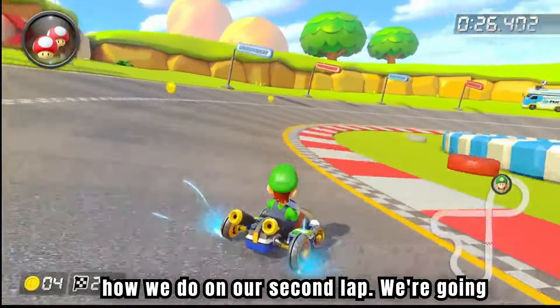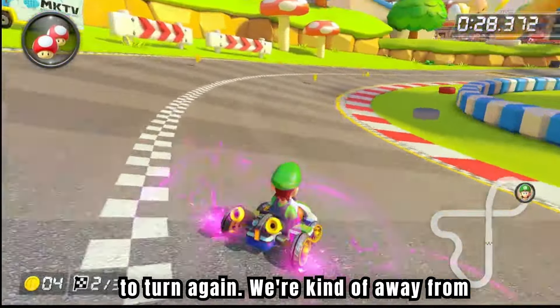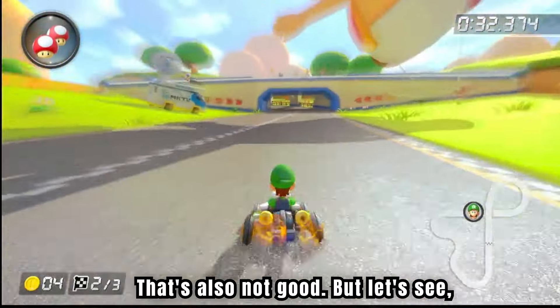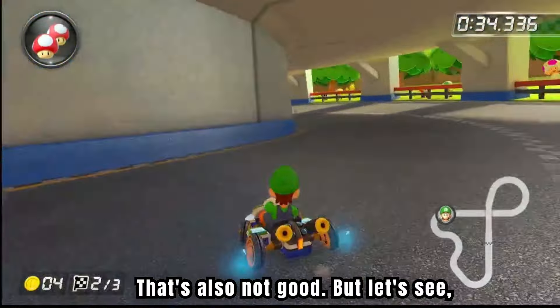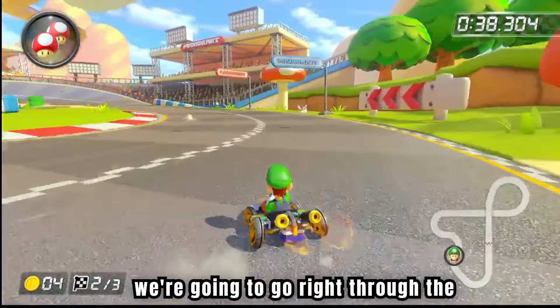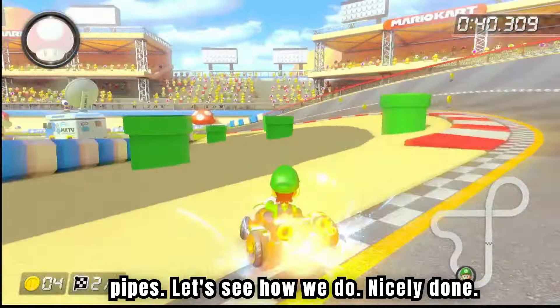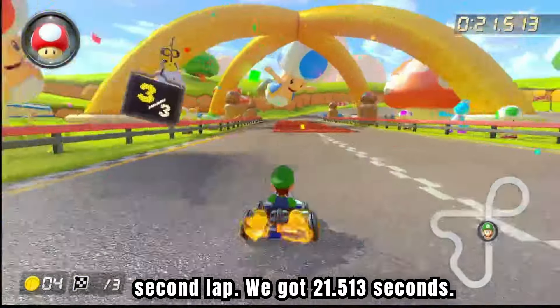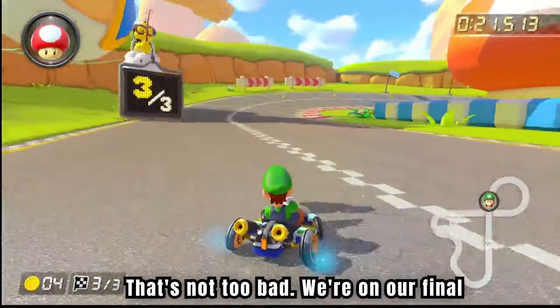Let's see how we do in our second lap. We're going to turn again. We're kind of away from the edge a little bit — that's not good, and we're going right into the cones. That's also not good. But let's see, guys, if we can beat Toad. We're going to turn and go right through the pipes. Nicely done. We got 21.513 seconds — that's not too bad.